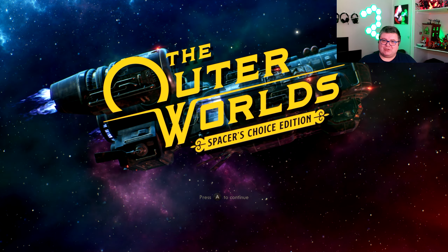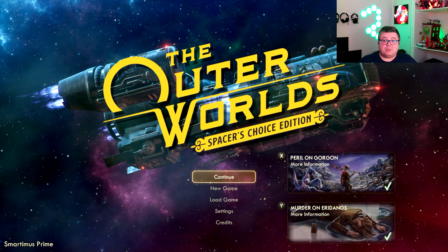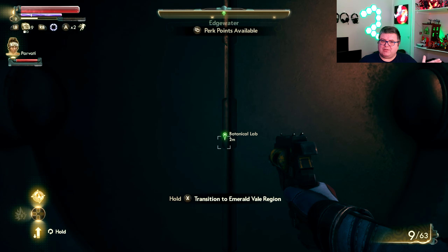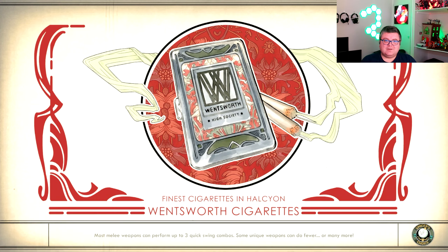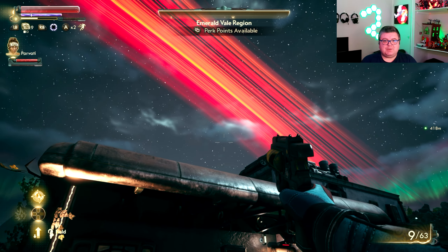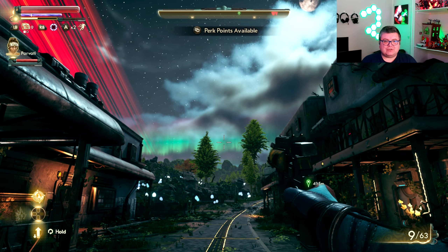The Outer Worlds Spacer's Choice Edition is made by Obsidian, which is now a first-party Xbox exclusive studio. They recently released a game called Pentiment a few months ago — a really cool and original game, not something you'd expect from Obsidian. But this is their first original IP and it feels a little bit like Fallout New Vegas in space.